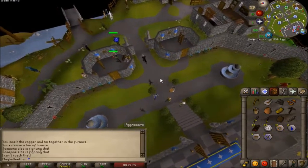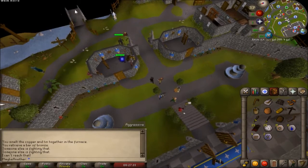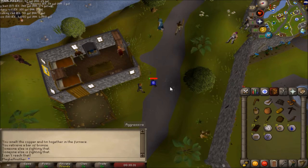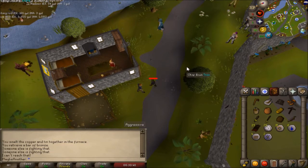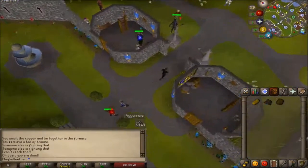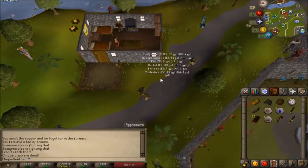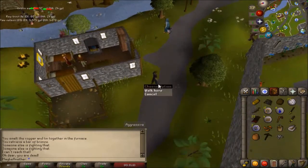When you die in RuneScape, you will show up in Lumbridge and you will save three of your most valuable items. You can go back and pick up items that fell on the floor, but you have to go to the exact location where you died. The death mechanics in this game are expected to change, so my recommendation is to do your best not to die and not assume you'll be able to pick up your items again. Players won't be able to see your items for a certain amount of time, but after a certain number of minutes they will be able to pick them up.